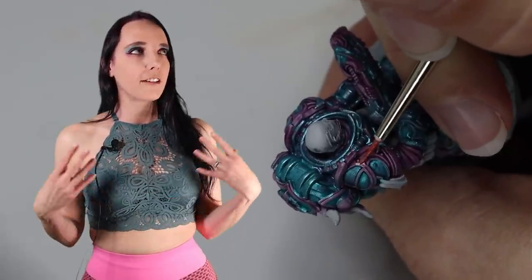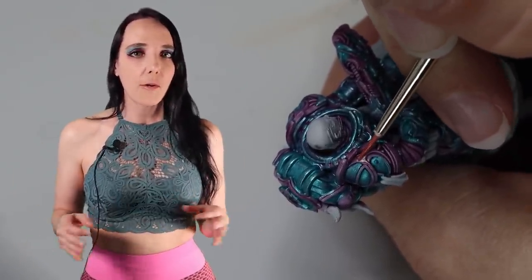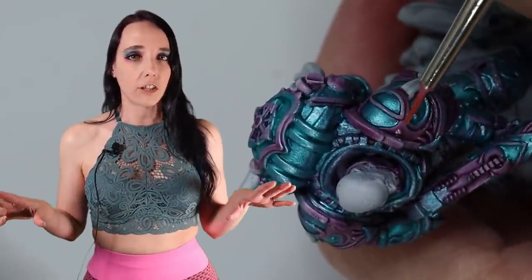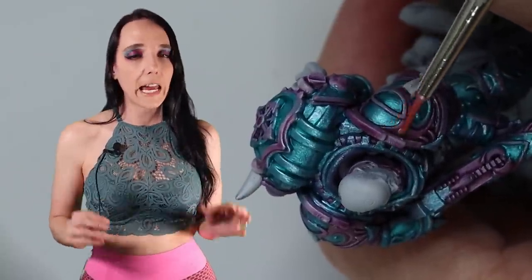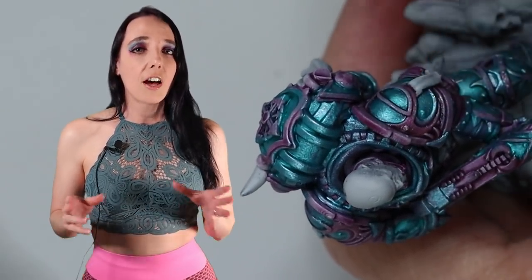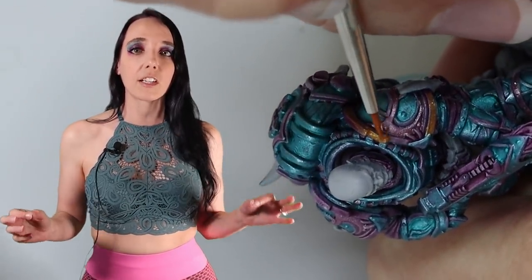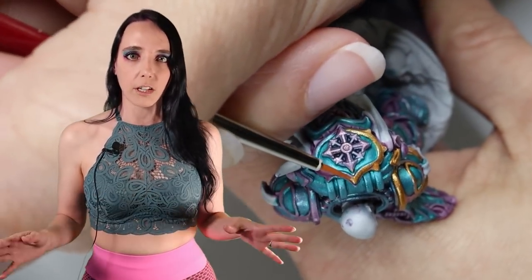The blue on the armor is looking fabulous, but we need to work on some of the details. The first color I'm going to use is Zephyr Pink, which is a pink metallic from that same Army Painter line. It's a soft, delicate, shimmery pink color tone that I absolutely love. We're going to focus it on the shoulders and the knee pad — I really want to use it sparingly so it stands out as a unique feature. Once we're done with that, we'll move on to Greedy Gold, my all-time favorite gold color tone from the Army Painter, which will be used on the rest of the trim on his armor.